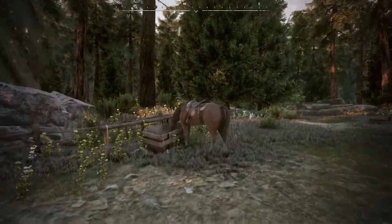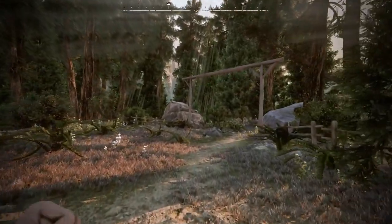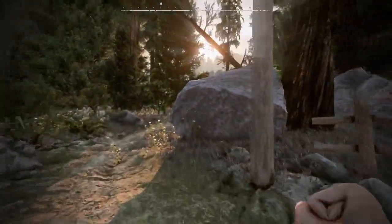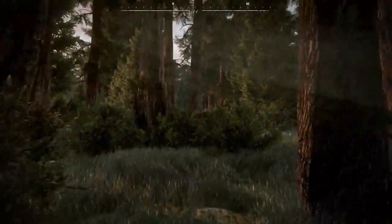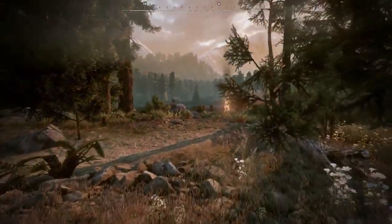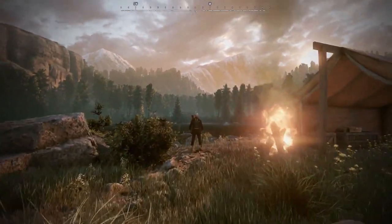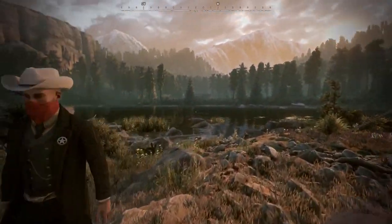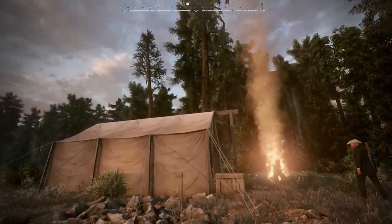Mike has ridden out ahead, staked out a campsite, and located where he thinks the first of our bounties are. You can see that in Wild West Online there are different environments — this is a pine forest, which is completely different from the plains around Stone Creek. We're marching through this forest to find Mike and the campsite. A campsite is basically a portable reusable rest cabin — some have all the features of rest cabins, and some just let you change your outfit and rest up. Once we've rested up, we're going to head out and hunt our bounty.